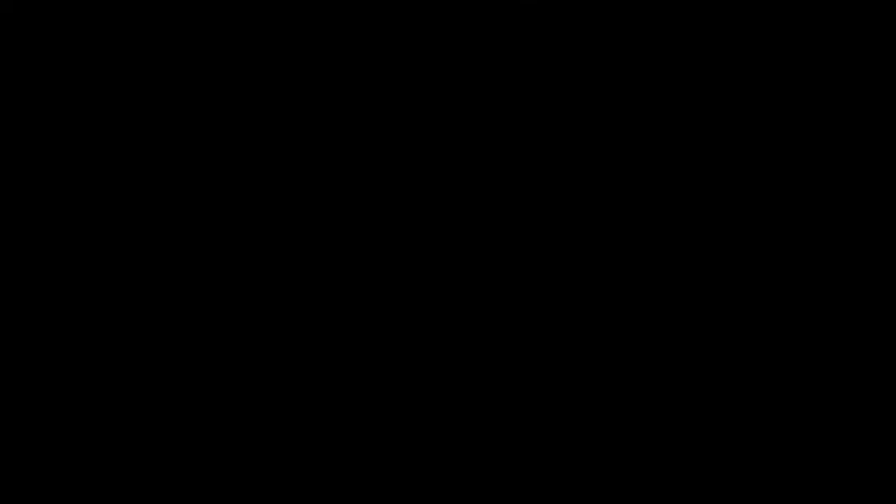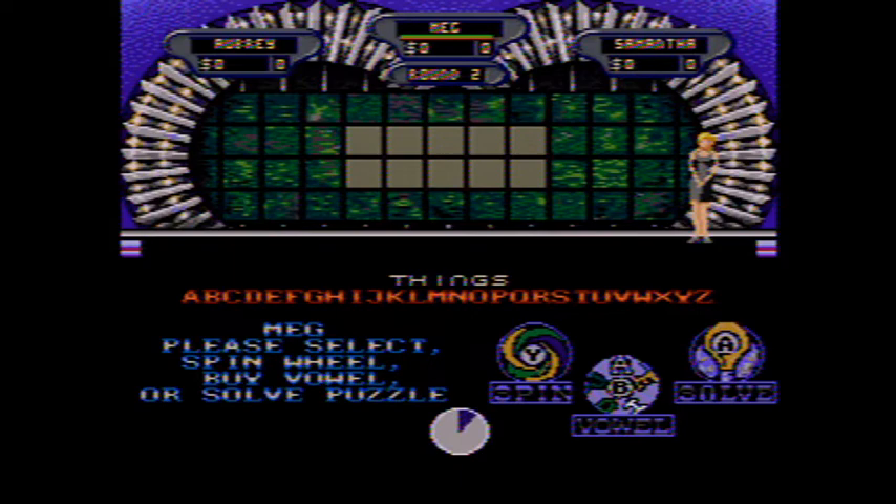We'll get ready for our next puzzle. The category for our second round is Things, and it's exactly the same size as the first puzzle. Meg, you get to start round two.